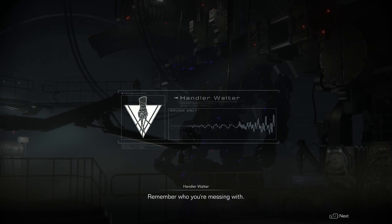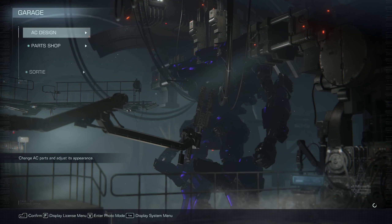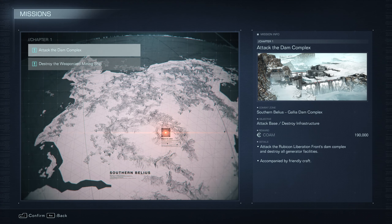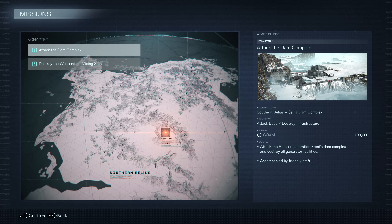'6-2-1. About the tester AC you downed - that was being shipped to the Red Guns, Balam's in-house AC squad. They're Balam's main force, and its members are no amateurs. Remember who you're messing with.' Messing with the... God, man. Alright, so what is next?